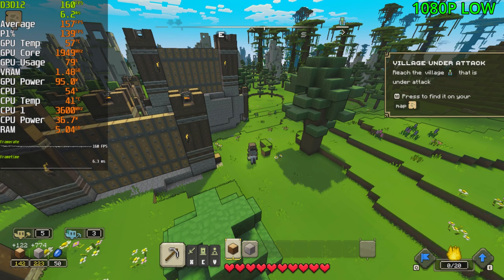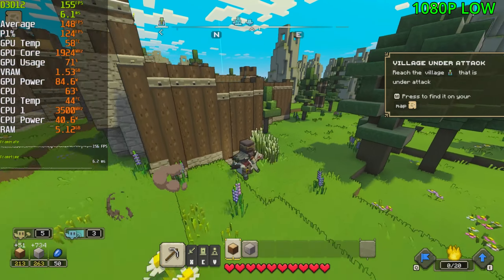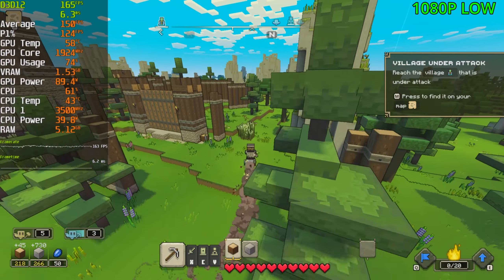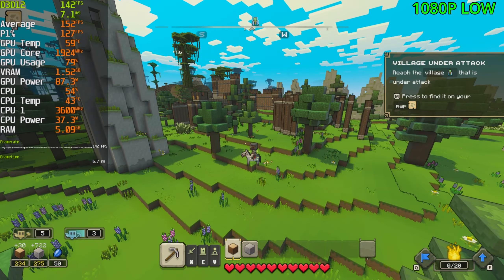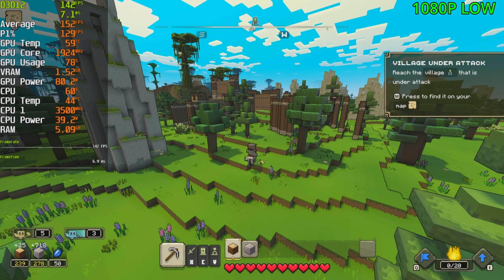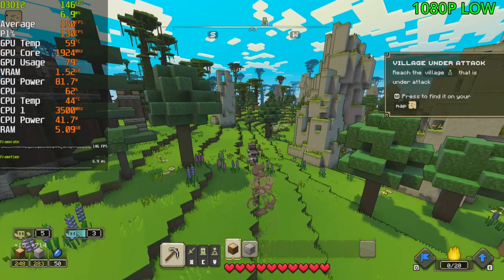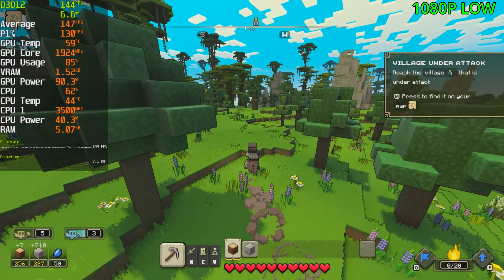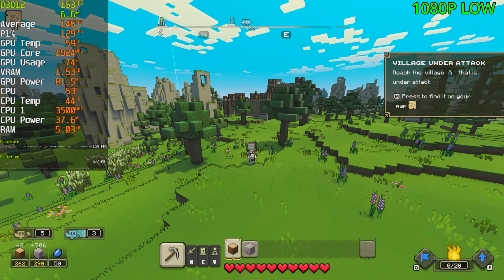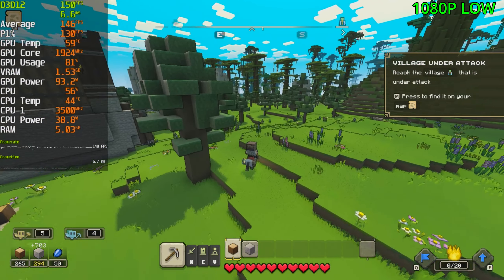It took us a while to get into the game, but finally we're in and we're getting 160fps. I've gone ahead and built a little base over here — nothing special, just a bunch of fences and gates — just to see if it would impact performance at all. And it does: in certain areas looking this way, the fps falls down to the 140s. But if I walk past the little base, the fps stays very similar in the mid to high 140s, and if I turn around it goes back up into the 150s. It's pretty inconsistent, and in certain areas the fps will fall down quite a bit.